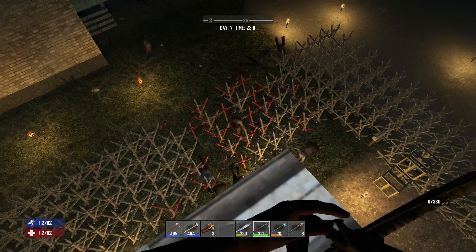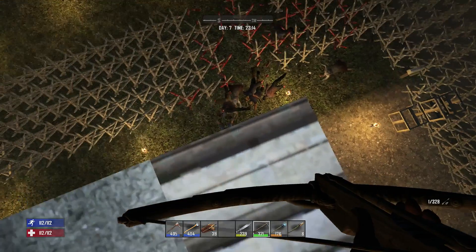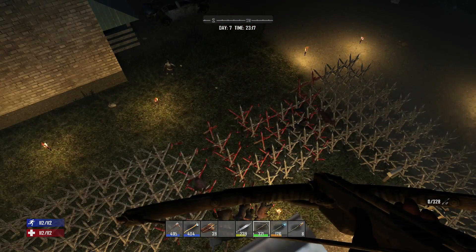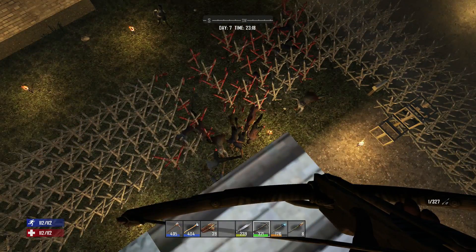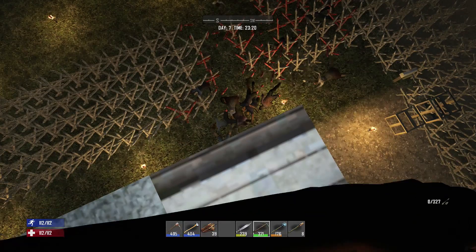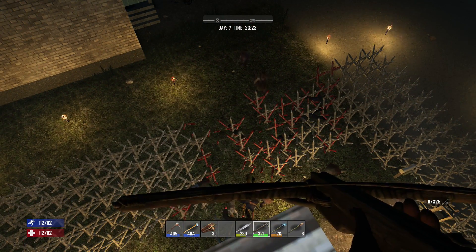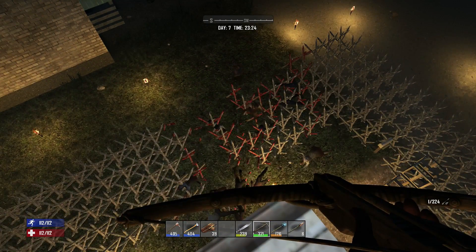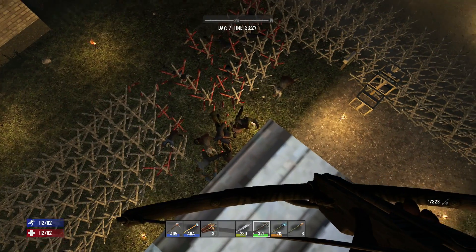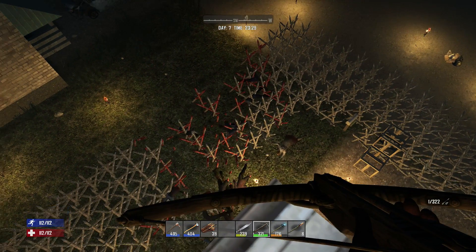The fat guys - the bloated walkers - those guys will chew up your spikes and spit them out. They take a lot of damage and they'll take out a lot of your spikes, so make them a priority. Those zombies getting past everything and going to the front of my building - don't worry about them yet. Just keep taking them down as they're coming in; the spikes inside and in front of the building should take care of them for now.